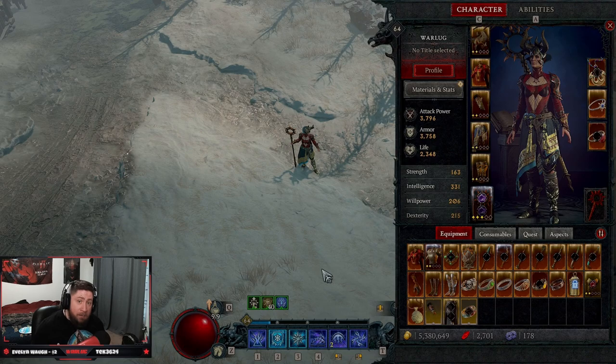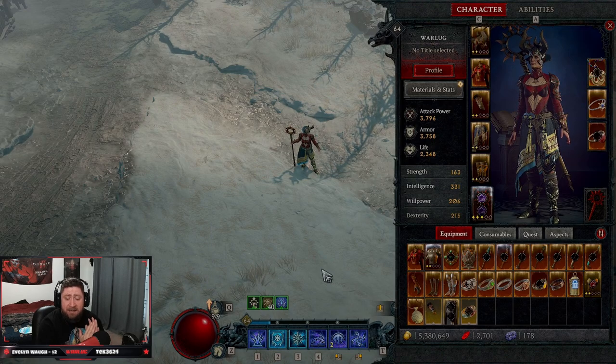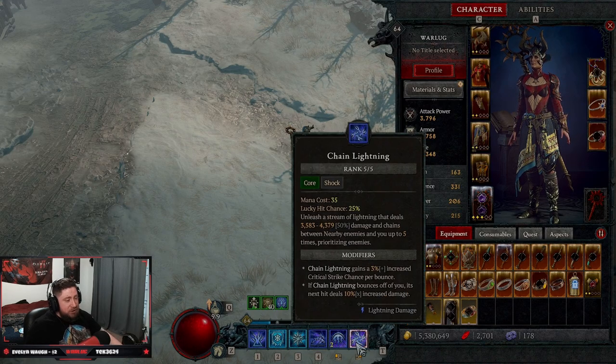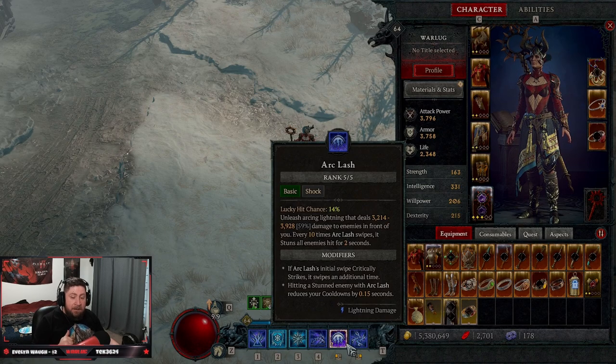Those are the only gear pieces you actually need for Chain Lightning. It's still a very powerful leveling build all the way up to 50, but I would probably transition off of it — Ice Shards, Firewall, or even Ball Lightning is likely what I'd move into, as they're just insanely stronger. That's the build, levels 1 to 50. Let me know what you think about Arc Lash and Chain Lightning getting nerfed — it still requires some legendaries but I think it's pretty balanced. Make sure to like, comment, subscribe, and as always stay gaming — catch you in the next one.